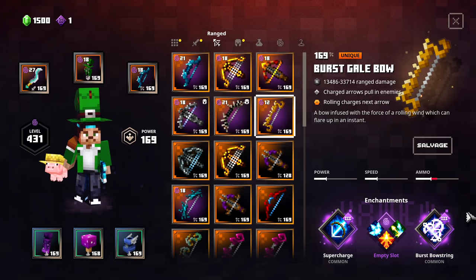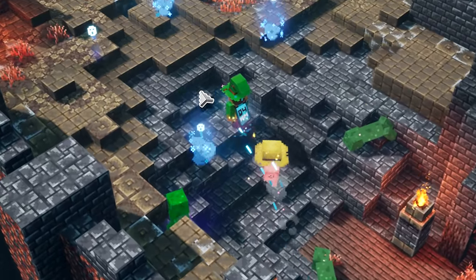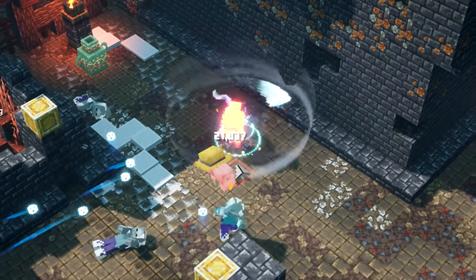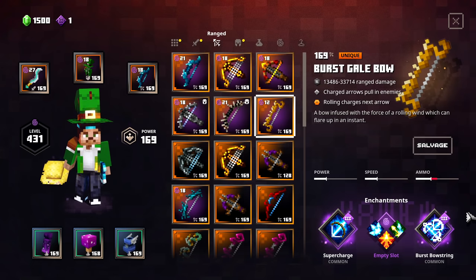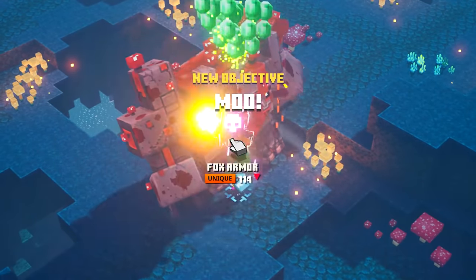This is one of the worst weapons out there — the Burst Gale Bow — but look at it in action, it's so much fun to play. It has Rolling Charges Next Arrow, which is basically the Roll Charge enchantment. Every time you roll, your next arrow is fully charged, so you can instantly shoot 3 arrows in a row. You use your charged shot when an enemy comes close, then roll — automatically hitting with Burst Bowstring — then the bow itself shoots 3 arrows within a second. It also pulls enemies towards you.